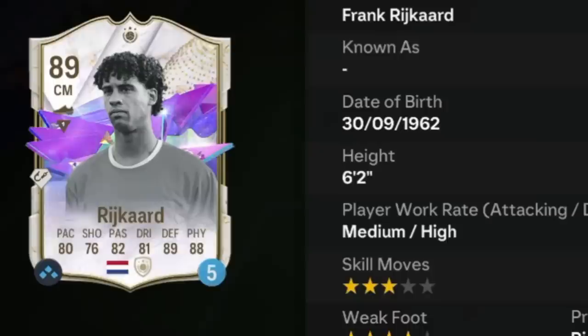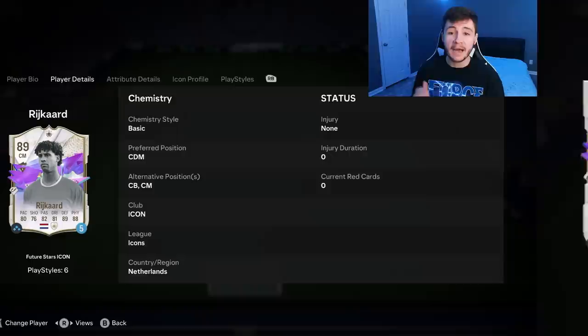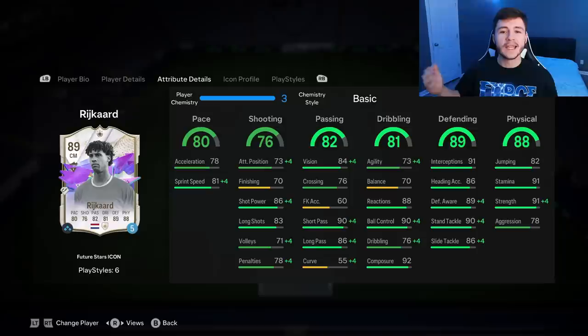In today's video, we go ahead and check out the new Future Stars Icon SPC card for Rykard. Rykard is an 89 rated card. He has medium-high work rates, right footed with three star skill moves and four star weak foot. We do see a bit of versatility with the card, which is always great to see.